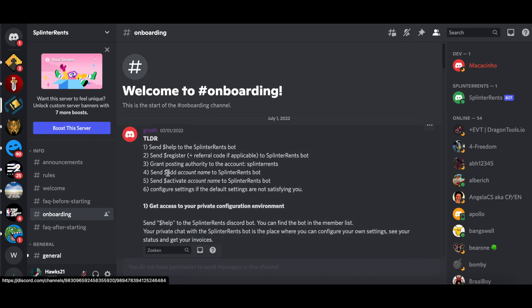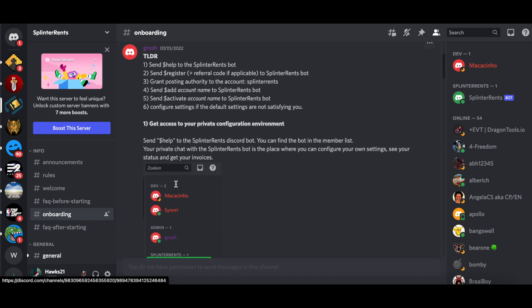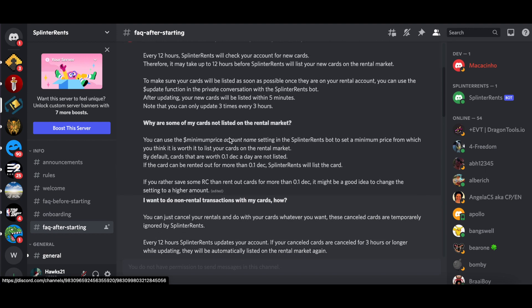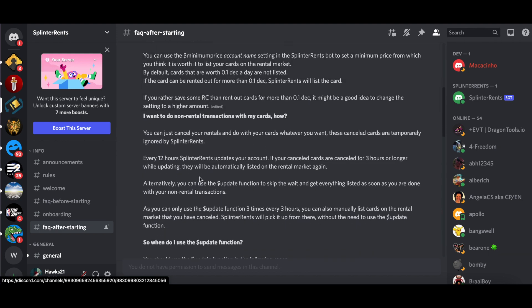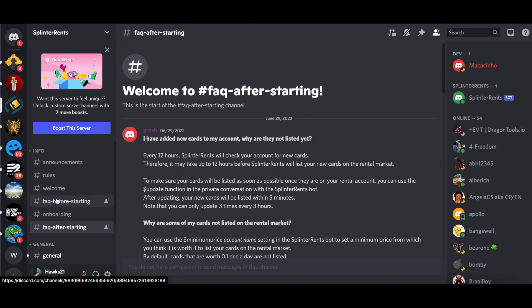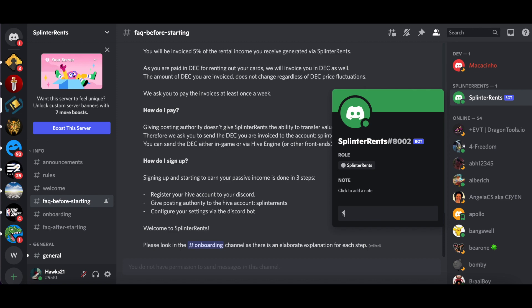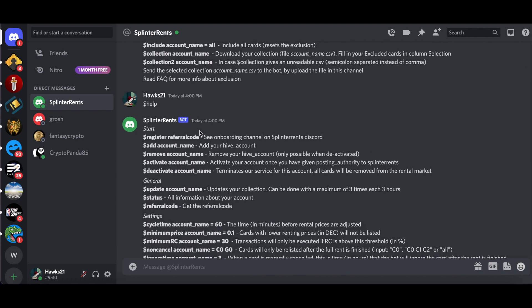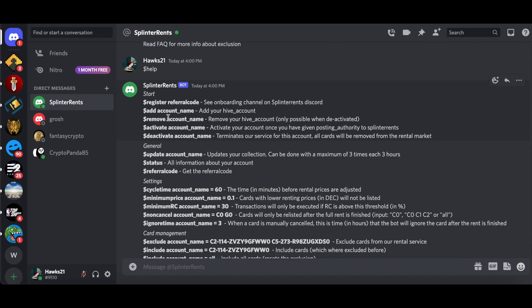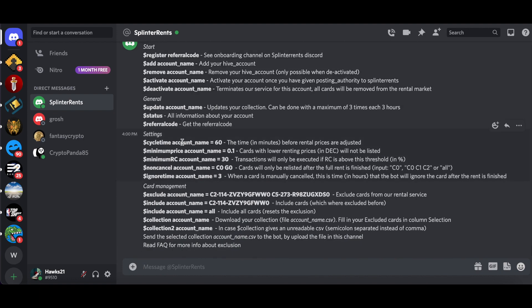Let's go back to Discord and go to onboarding, which gives you step-by-step instructions. When you come to the Discord you'll see the Splinter Rents bot. You're going to click message and start with the command '$help', which will open a separate chat with the bot and give you everything you need to know.